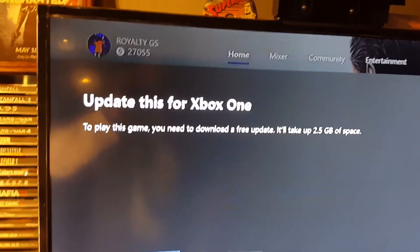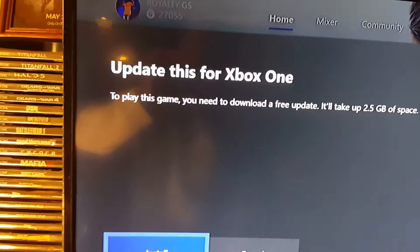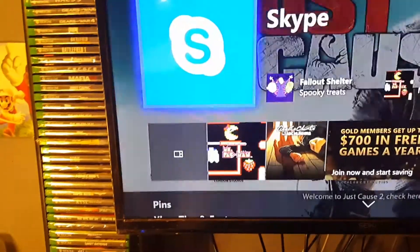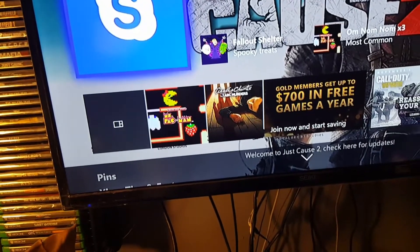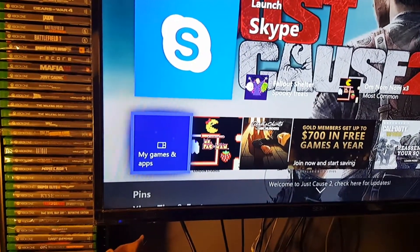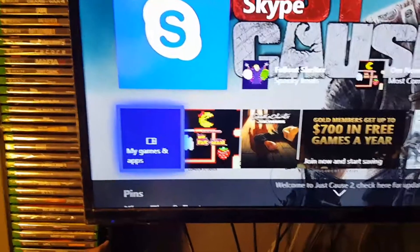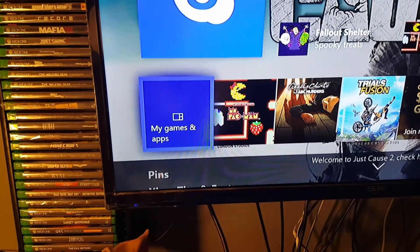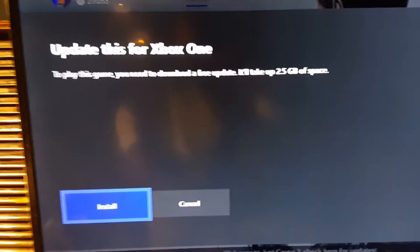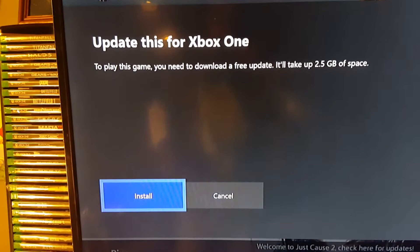Right here it says 'Update this for Xbox One — to play this game you need to download a free update.' Okay, so what we need to do is install. I don't think I installed it yet. Yeah, I gotta install. So basically to play this game I gotta install some stuff. Let's hit that.